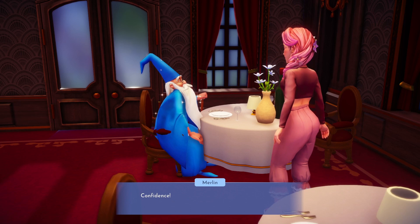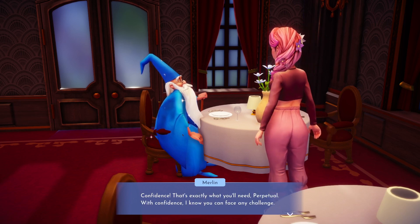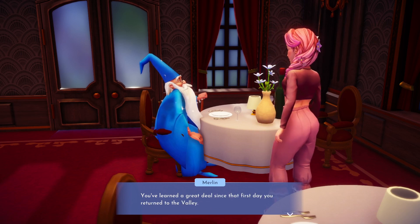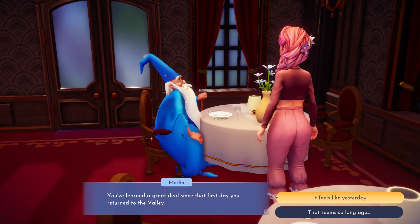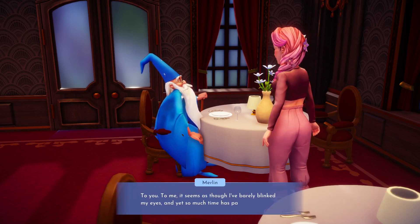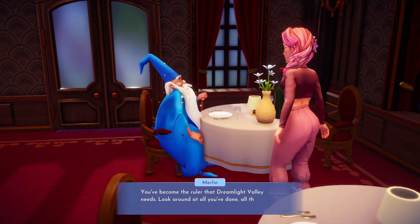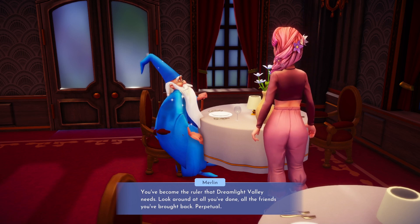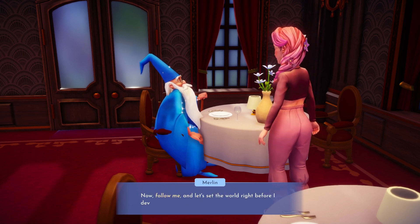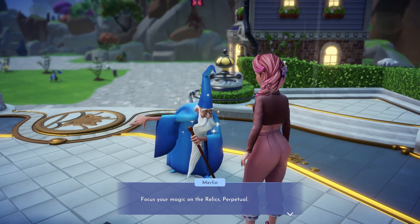We've finally collected enough Forgotten Relics to open a portal to the Dark Castle and face the Forgotten. We will need to follow Merlin to the spot near the main well in the plaza. Once you've reached the well, chat to Merlin again.